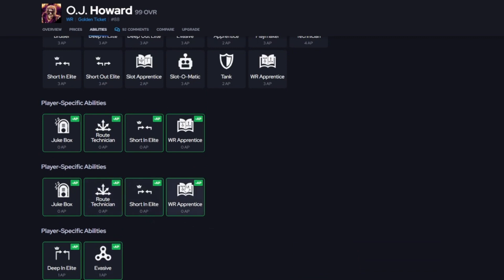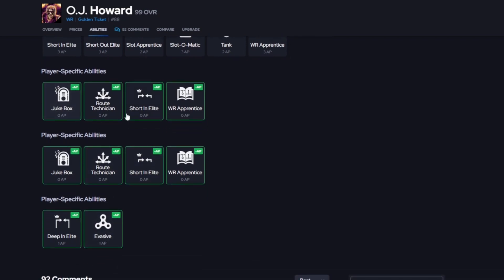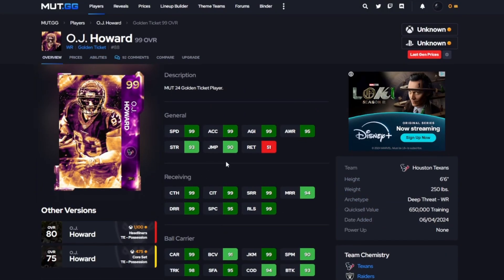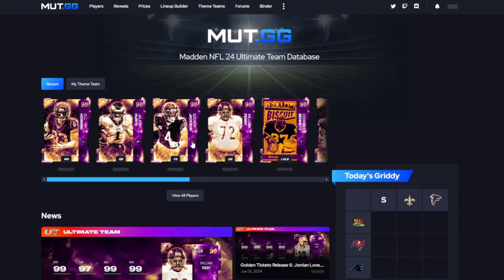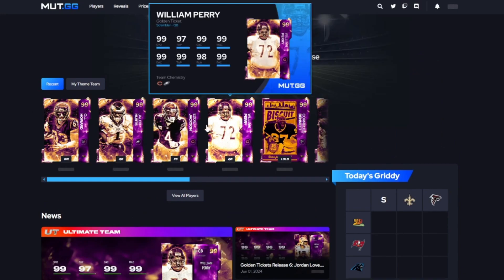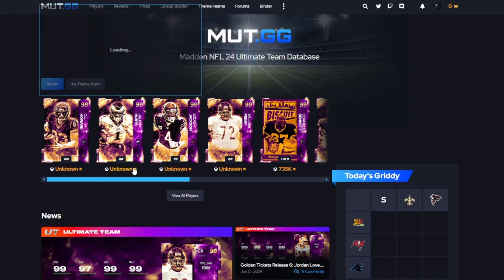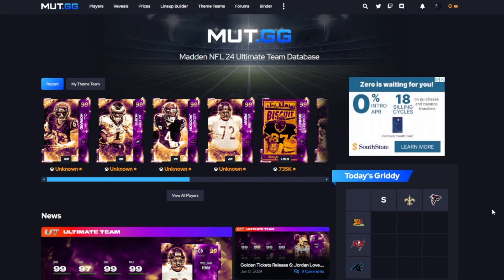OJ Howard's ability buckets include Deep In Elite (1 AP), Evasive (1 AP), Jukebox (0 AP), Route Tech (0 AP), Short In Elite (0 AP), and Wide Receiver Apprentice (0 AP). For a zero AP setup I'd just run Route Tech and Jukebox; for one AP I'd add Evasive. Overall I'd rank OJ Howard number one, William Perry number two, Eddie Jackson number three, and Jalen Hurts last.